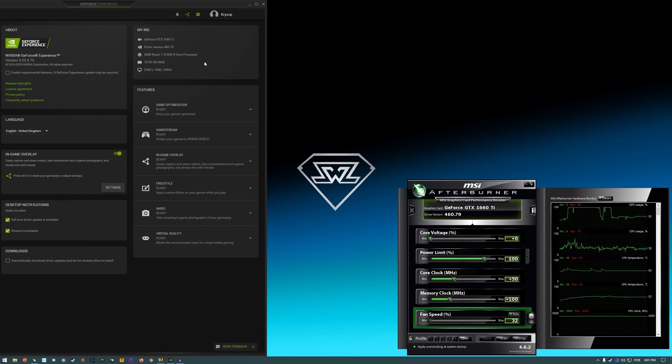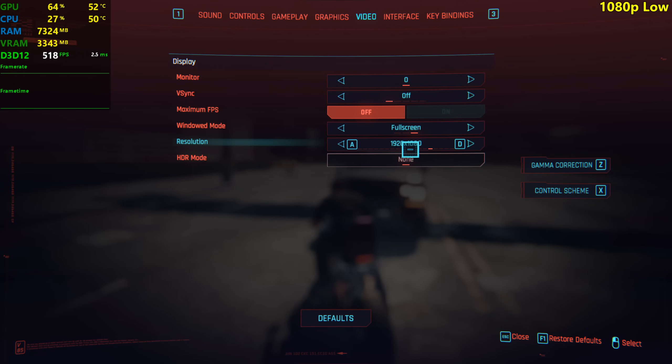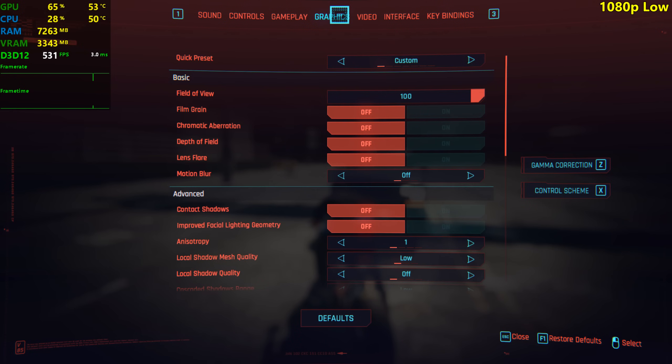You will get pretty much the same FPS if you have something like a Ryzen 5 3600. Not sure about the 3300X because I think quad cores struggle a little bit in this game. I'm playing at 1080p resolution and I'm also going to be testing it at 1440p, which might be a little bit off the limits of the GTX 1660 Ti, but we'll try that out later.